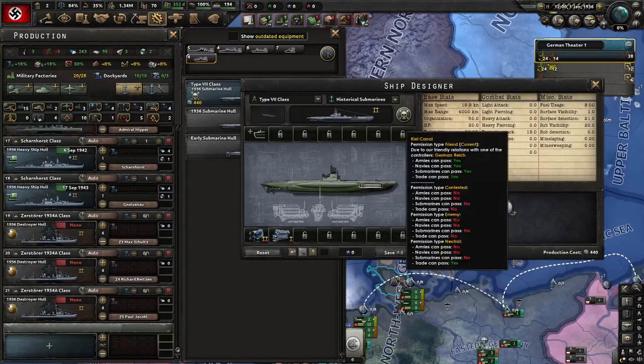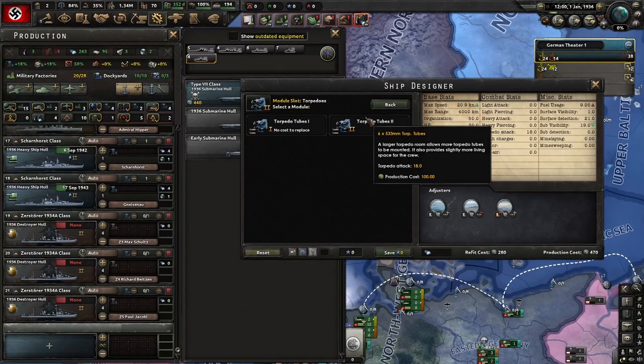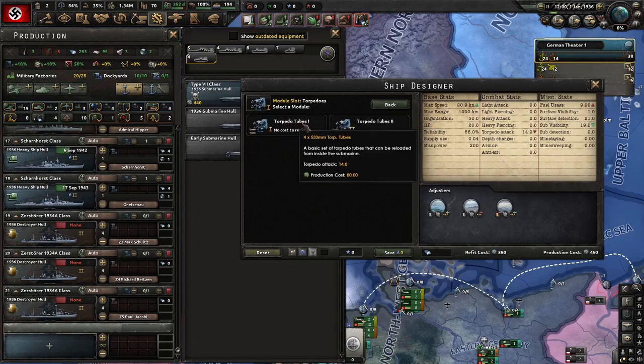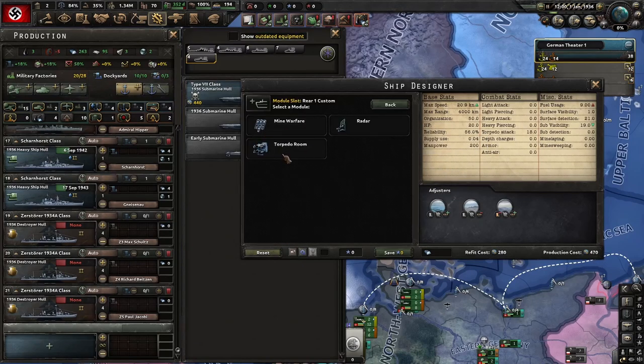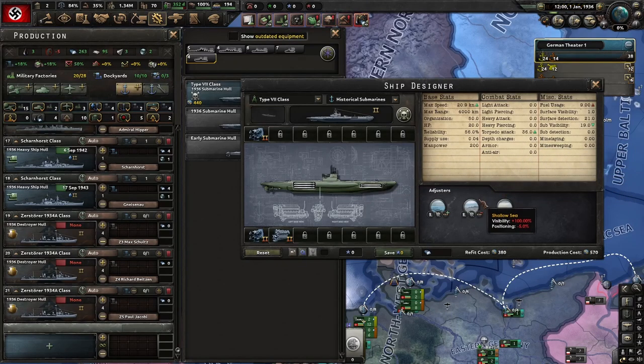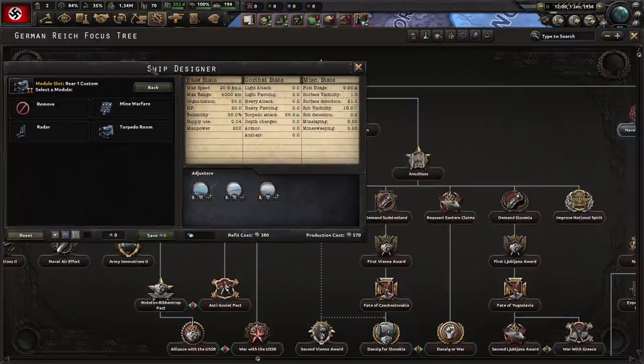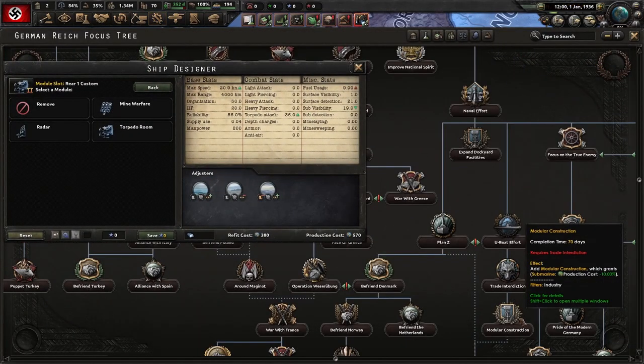Two different schools of thought on subs: one is get the best engine and the cheaper torpedo tubes. But the difference is only 20 points — just go ahead and get the better tubes for a better attack value. It doesn't hurt. It's not changing my visibility or my speed. So why not have the better tubes? Especially since, as Germany, you have this 10% bonus towards submarines right there.